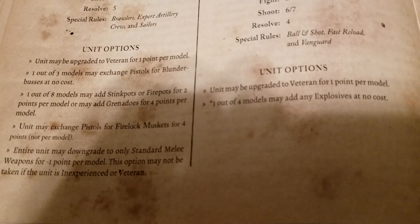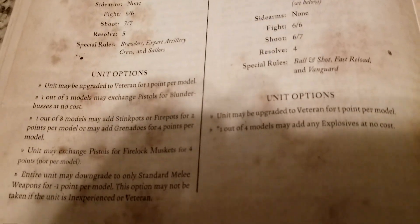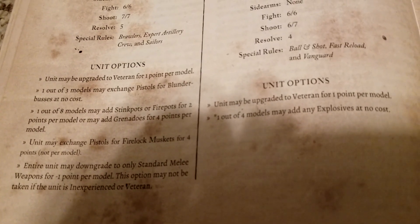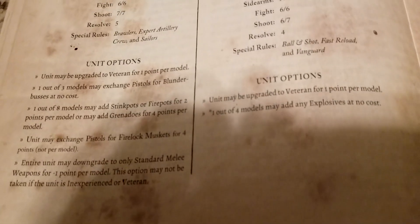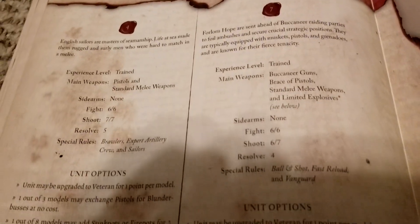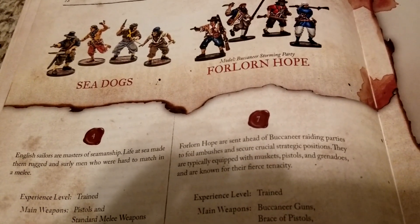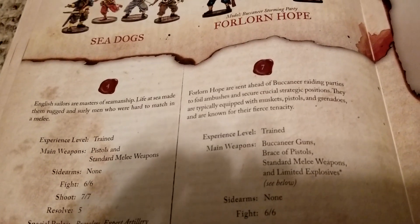If you want to run a horde, you can downgrade sea dogs by removing the pistol but keeping the sword for a minus one point discount, bringing them to three-point models. You can only do this if they are not experienced or veteran, so it doesn't make sense to pay for the veteran upgrade and then take the discount. But a unit of eight trained sea dogs at 24 points with no pistols is still scary when they engage, especially if the dice are hot and you're rolling natural tens on charges.